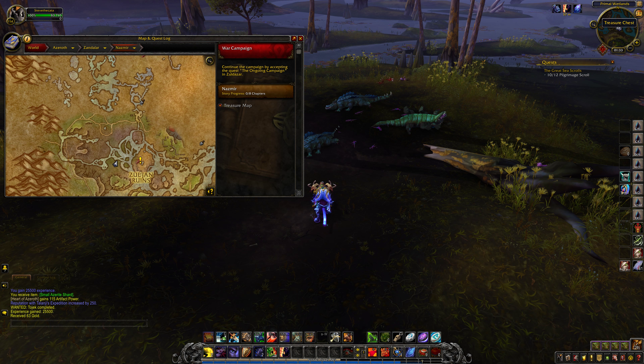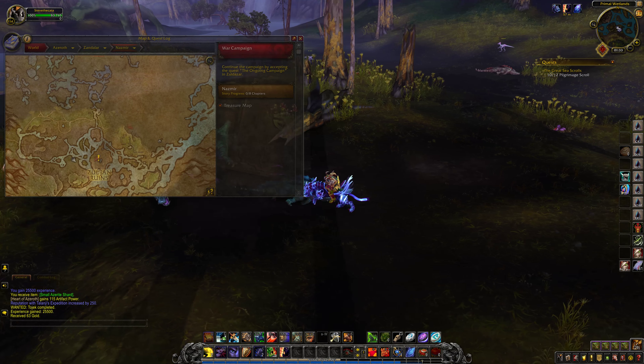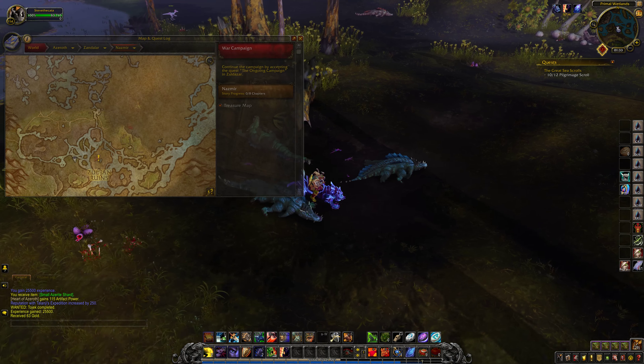This is a quick guide on the treasure chest located in the primal wetlands in the southern part of Nazmir. This is quite an easy to locate chest — it doesn't require any sort of jumping or anything, but it is quite well hidden.